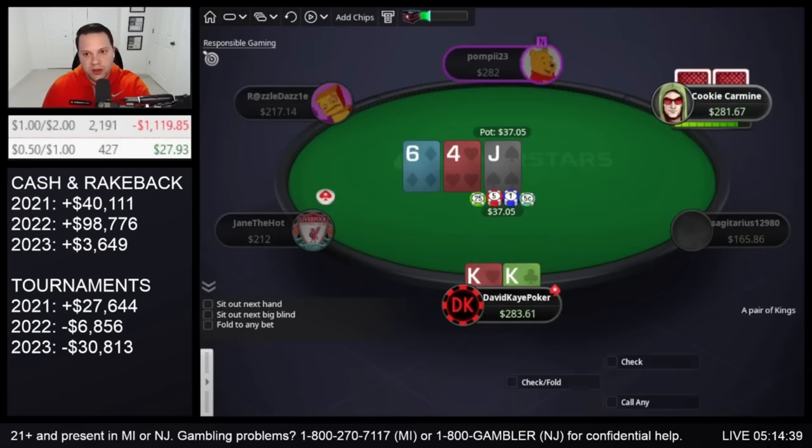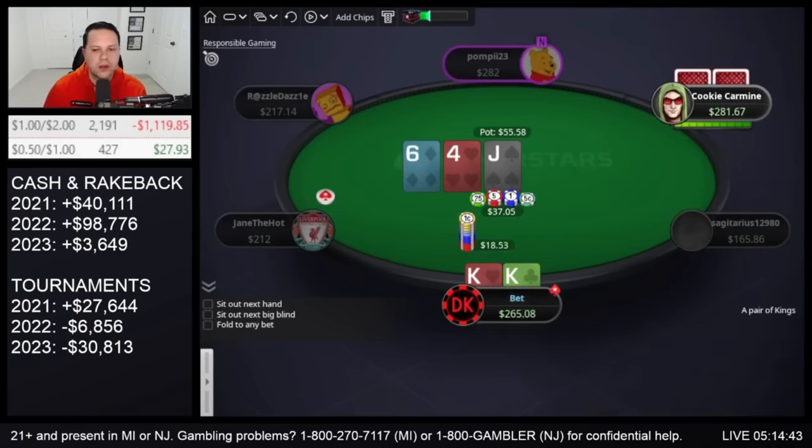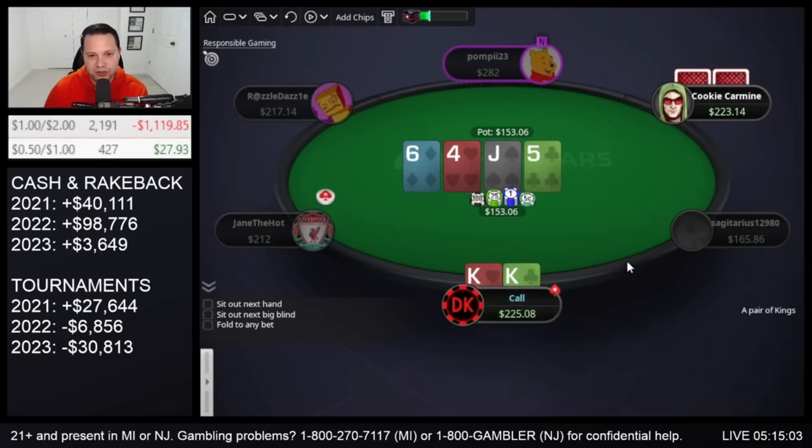Under the gun open, 3-bet kings, get called. Jack-6-4 flop, go half pot. Bet-call, 5 on the turn. We're a bit deeper and 7-8 comes in, which is a little concerning. We still want to value bet the turn, but they decide to lead. If I call here and they jam, I'm going to want to puke, but I think just go for call turn.